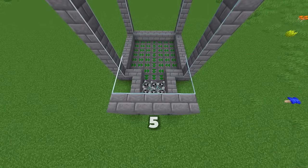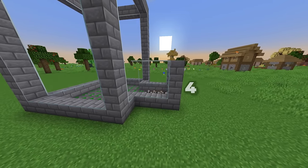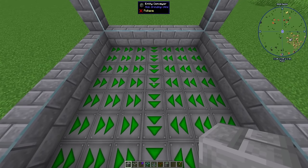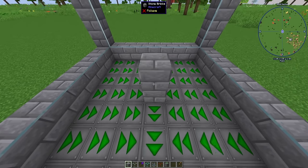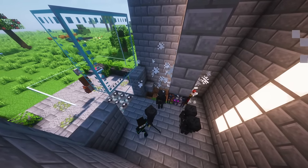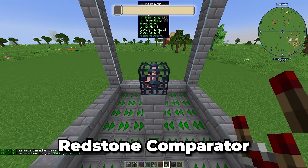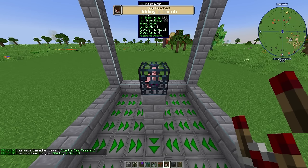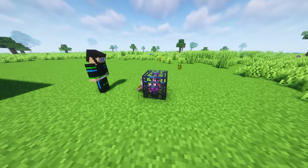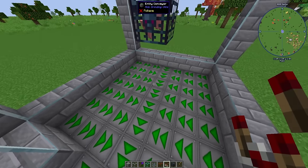As for the kill zone, it's five blocks wide, comes out from the main building by four blocks, and is four blocks tall. Now we want to go to the main building and find the exact center of our 9x9 or 7x7 floor. Take and build three blocks up, and then on the third block you can place your first spawner. You'll probably end up having a problem with mobs spawning while you're building, so go ahead and use a redstone comparator on it to turn it off. All this does is add redstone control to the spawner itself.